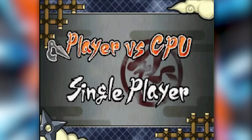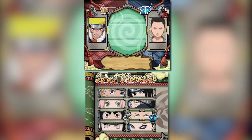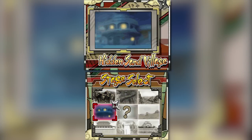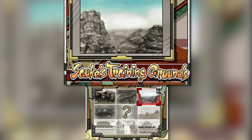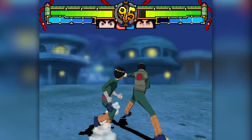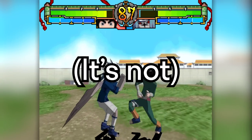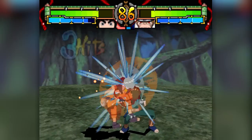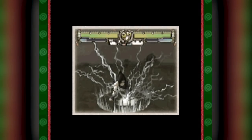Moving on to battle modes, there's player versus CPU and single player. Player versus CPU lets you select your character, the CPU character, and the stage — and there's actually a pretty decent selection, including the iconic Hokage Rock, the Forest of Death, and even Sasuke's Training Grounds. Single player is basically this game's arcade mode: you choose a character and fight through what seems like the entire roster. Unlocking more characters also requires playing this mode. When you finish, you get the same credits sequence from the story mode.